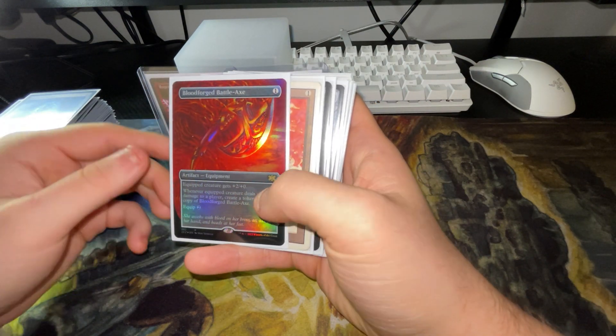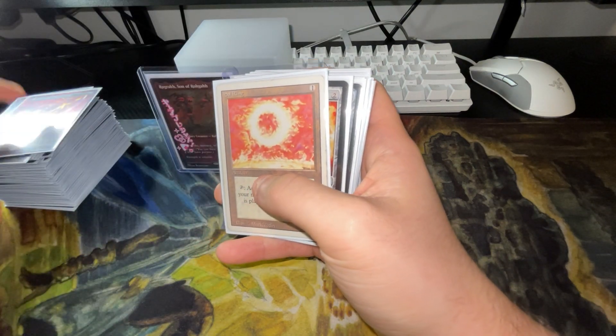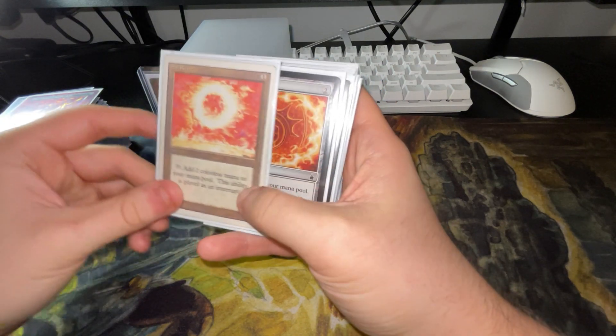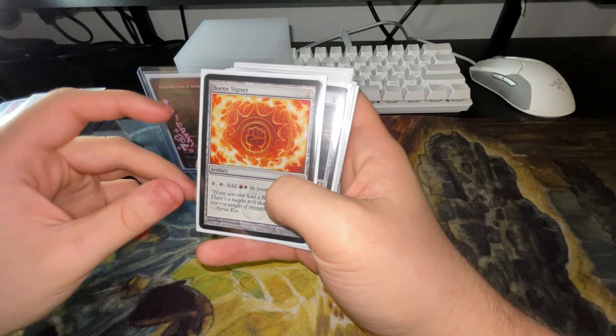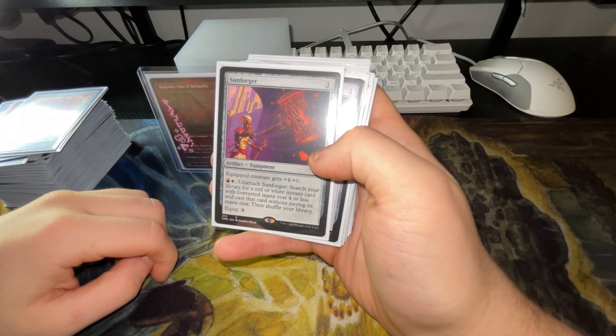Blood Forge Battle Axe — every time you attack, you make another copy of Blood Forge Battle Axe and it gives plus two, plus two. We have Sol Ring and Boris Signet. Sun Forger — gives plus four, plus zero, but you unattach it for a red and a white and you can search your library for a red or white instant card with converted mana cost four or less and play it without paying its mana cost.